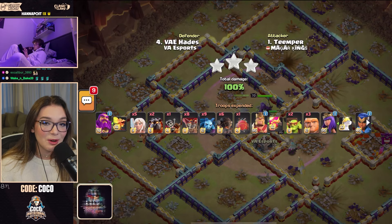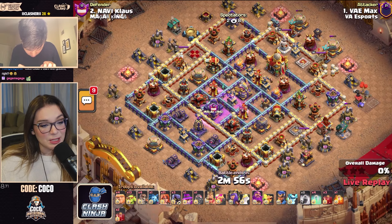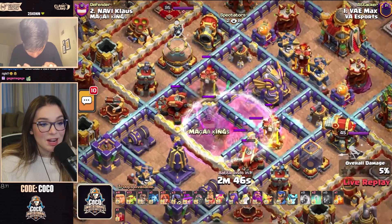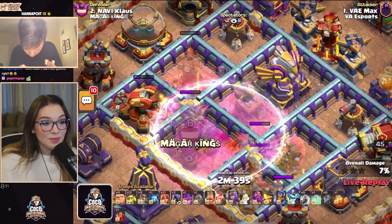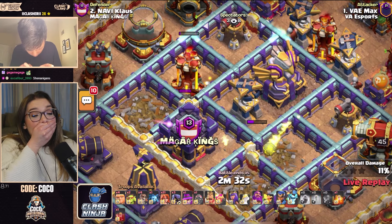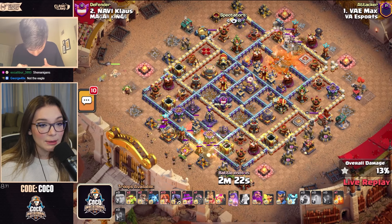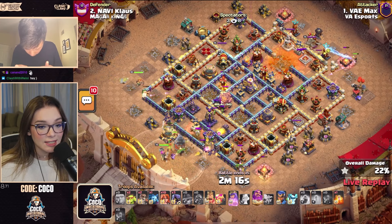Ghost and Max have to respond now with a triple. Max has a bunch of Skeleton Spells for a Skelly Donut and the Valkyries, and I see some sneaky Goblins in there for the Town Hall. He's going in for both Multi-Infernos and both Scattershots as well. He made the Multi-Inferno invisible — he could have gotten it down, but it will regenerate all its health back up. The Sneaky Goblins did clear up around the outside, test, and go for the Town Hall to secure that star on the board.